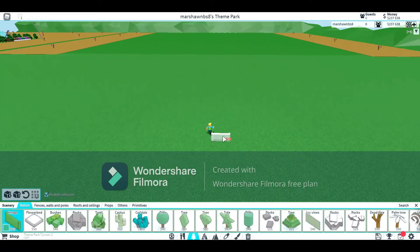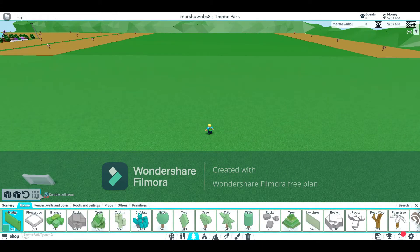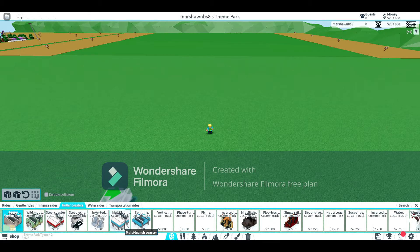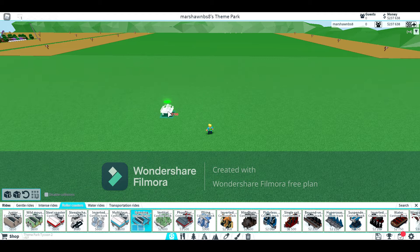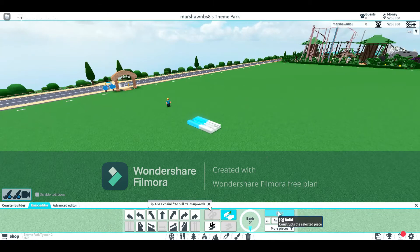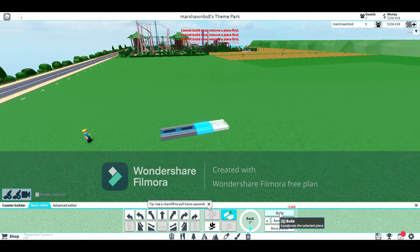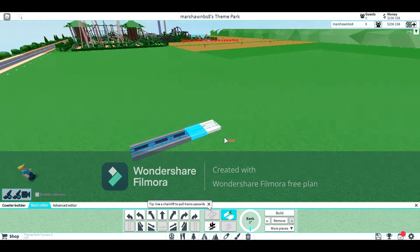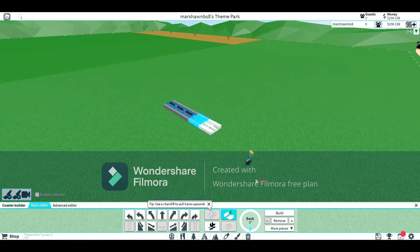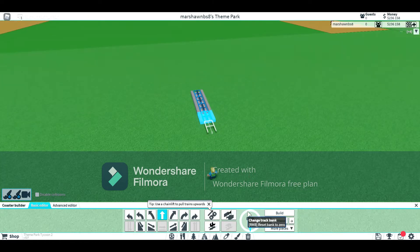And if you want to, let's say, get a roller coaster in here. If you want to be all fancy and build, like, a little — sometimes it's like a switch track, not like a switch track exactly, but you can do this with Disabled Collisions.